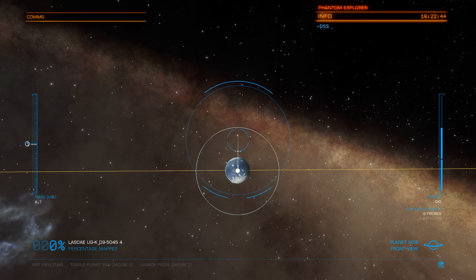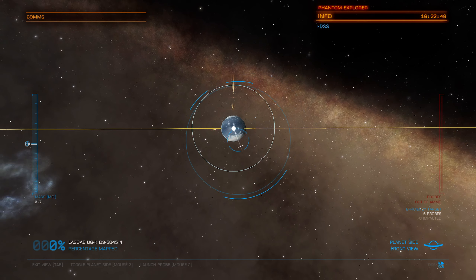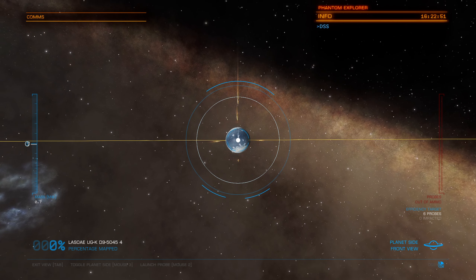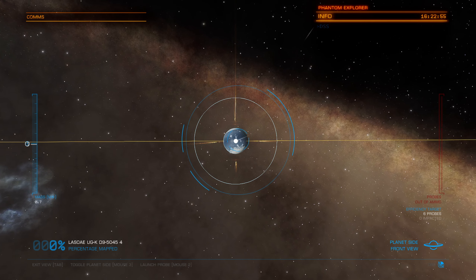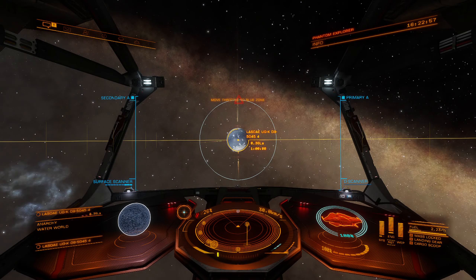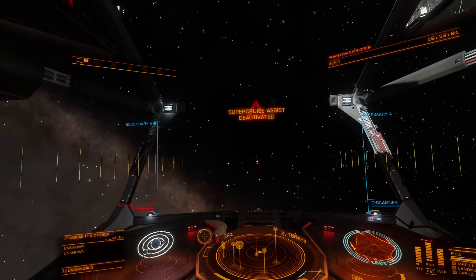Six probes — back of the planet, top, north, south, east, west, east, south, and then the closest one. That's the pattern I use because it makes it so that the probes are almost always going to land pretty close to the same time.